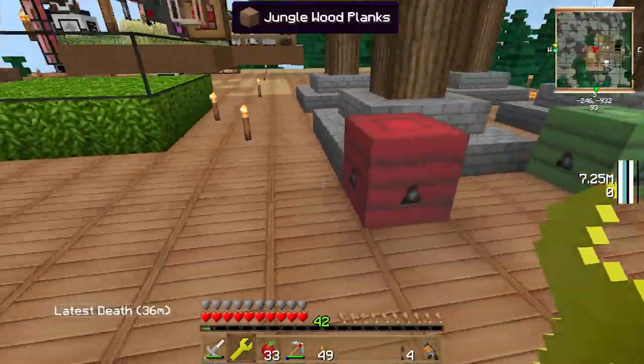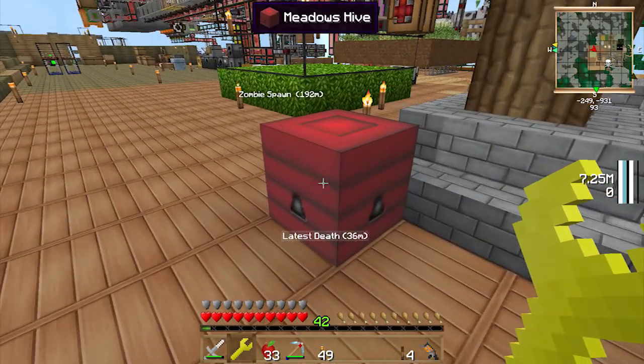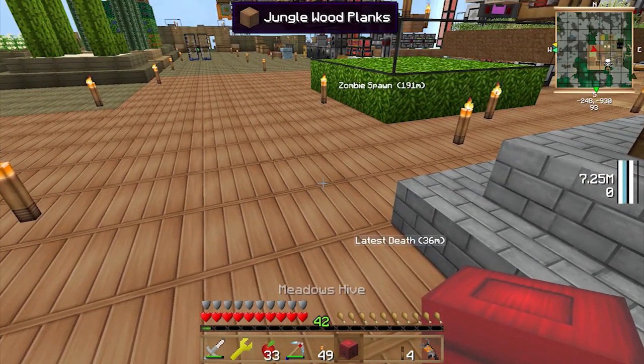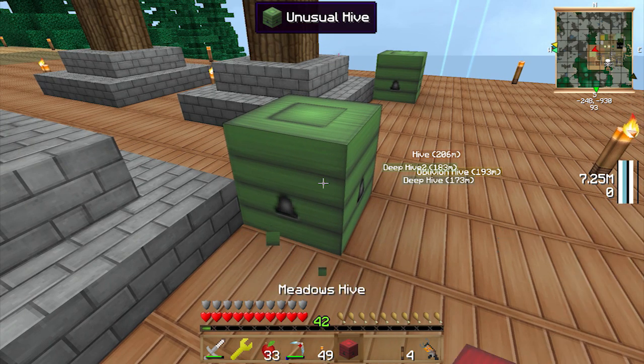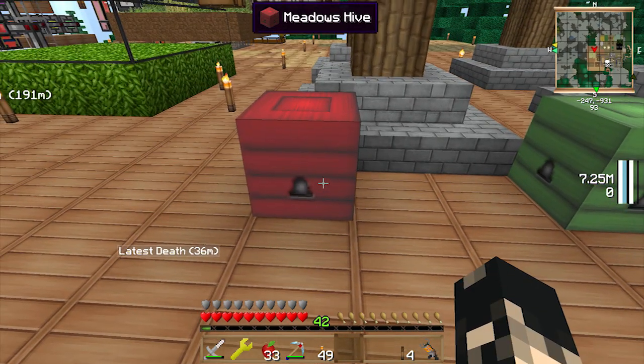So generally what the force wrench can do — what I primarily use it for — is picking up items. If you just shift right-click, see that's a meadows hive, which is something you just can't normally pick up. If you try and pick it up normally it'll break, so we won't do that.